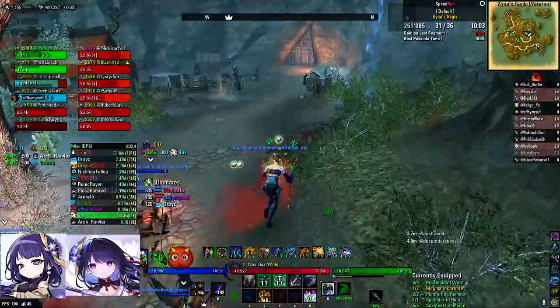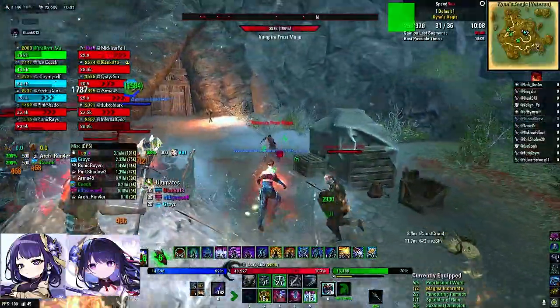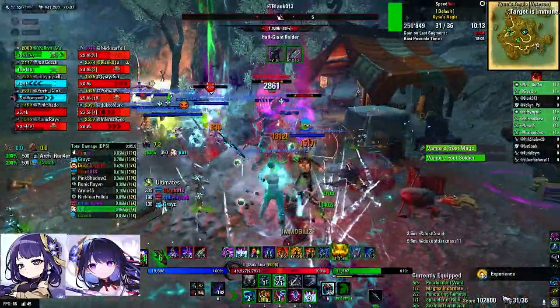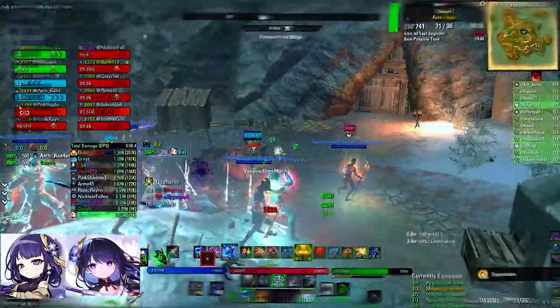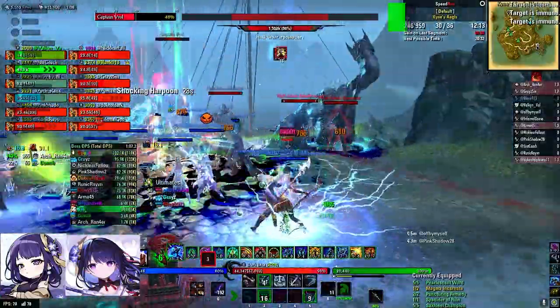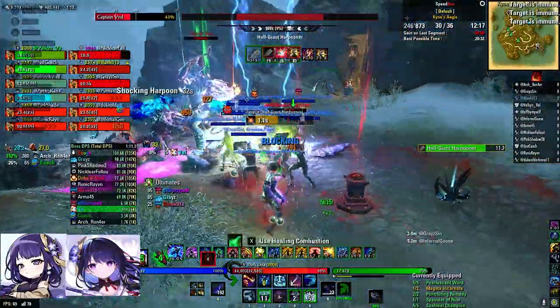For the fourth one there are two raiders behind the shaman. You can chain while the other tank grabs them all, or vice versa, or you can split them. For Vrol there are three adds and they will be spawning in the same location each time. The main tank will grab the bulwark and the apothecary, and you will be grabbing the harpooner on the right and outranging him to pull him into the group to get cleaved.